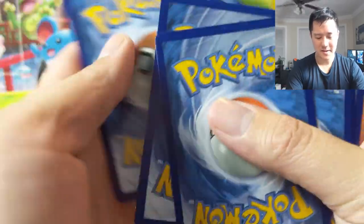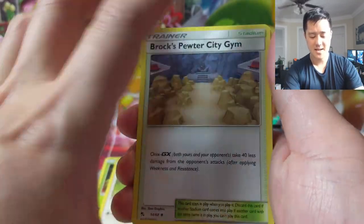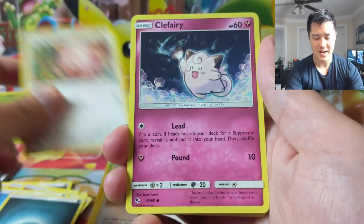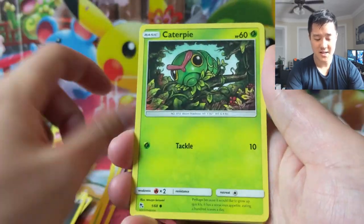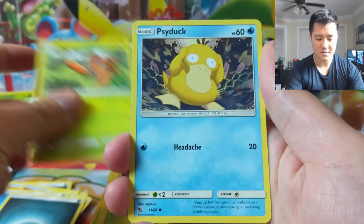One of the bigger channels out there, TCA, was doing some Hidden Fates stuff and had a print wave that was missing the reverse slot - unless it had a hit. So shinies were still there but if it wasn't a shiny, there was no reverse slot. It was very strange.